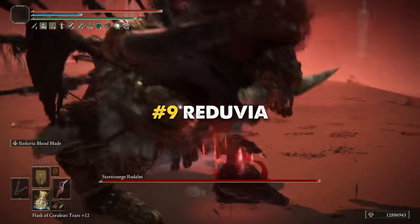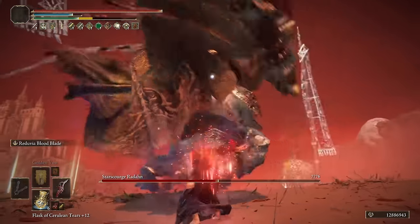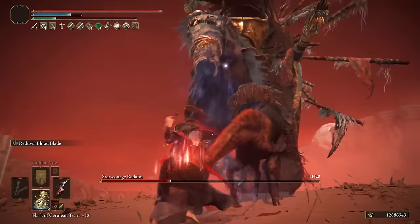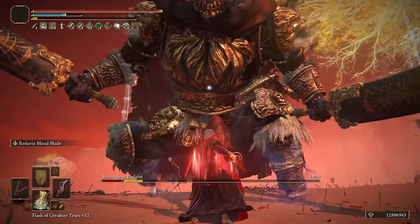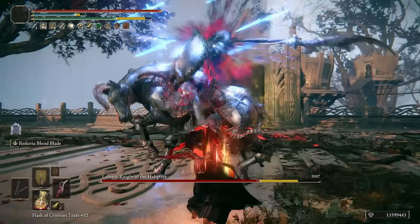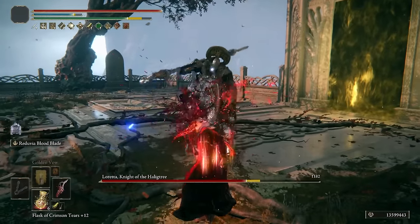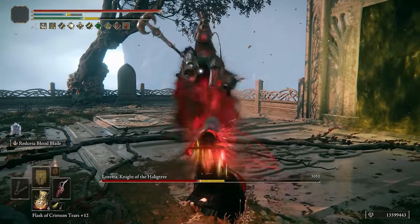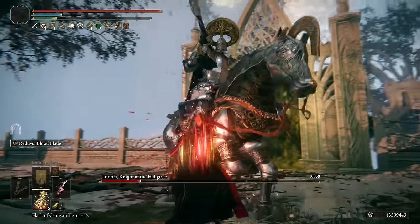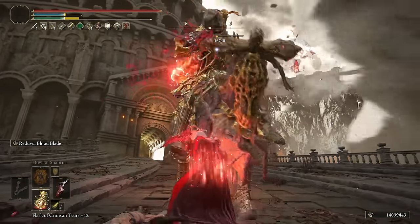Moving forward, in the next place we have a legendary weapon that was very popular two years ago when Elden Ring was first released. The Reduvia hides a really high power that can be absolutely destructive if you use it under the right setup. This weapon deals physical damage only, builds up bleed so fast, and has a very decent range despite being a dagger. The insanely fast attack rate allows it to deal a ridiculous amount of damage to all types of enemies — even enemies that don't bleed are severely punished by this awesome dagger.